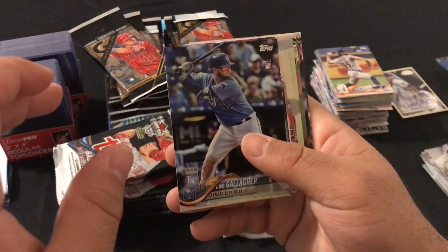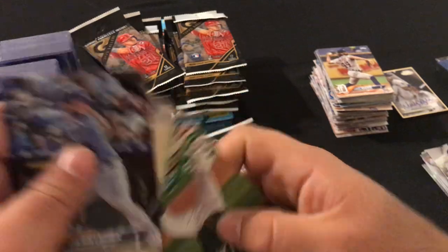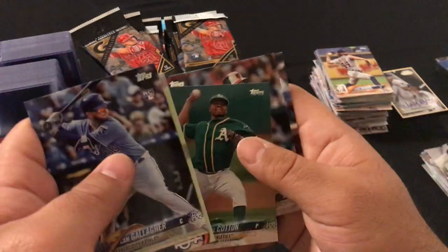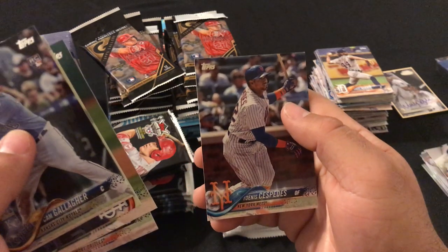Promo card. We got Cam Gallagher, Jedd Gyorko, Gerald Cotton, Manny Machado, and Yoenis Cespedes.